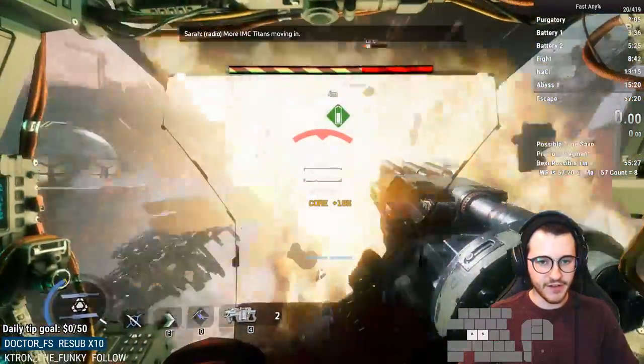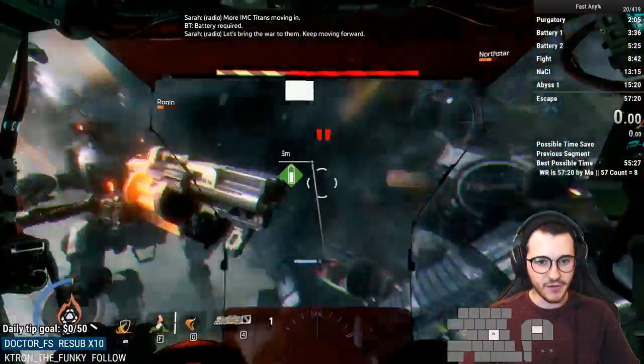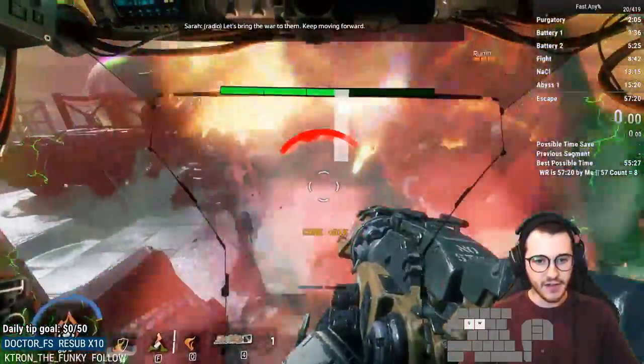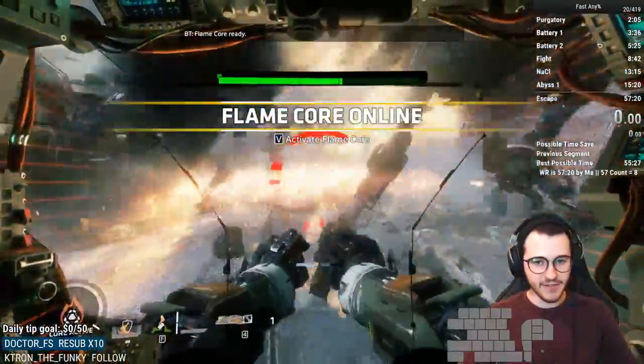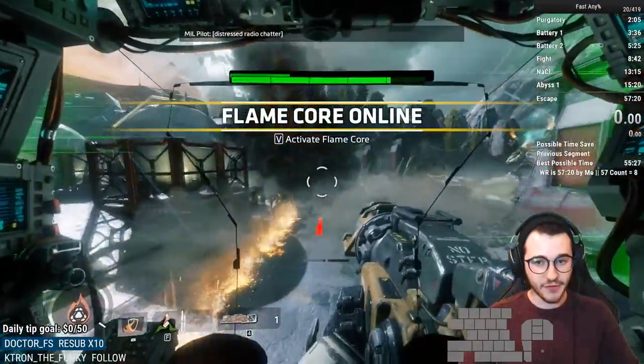These guys are going to spawn in. We switch to Scorch, put up our Flame Shield here. Then we get our Flame Core. That was actually a lot of kills — a really, really good Flame Core.